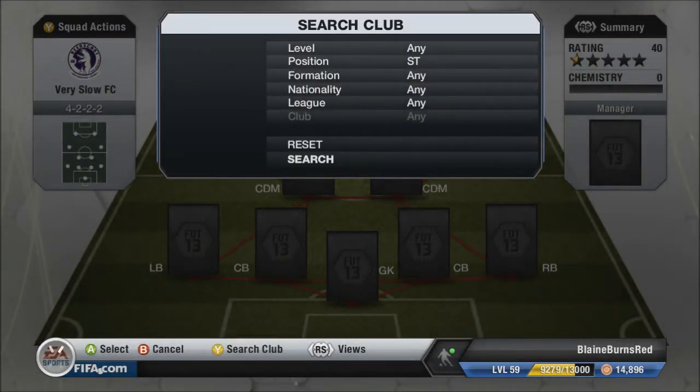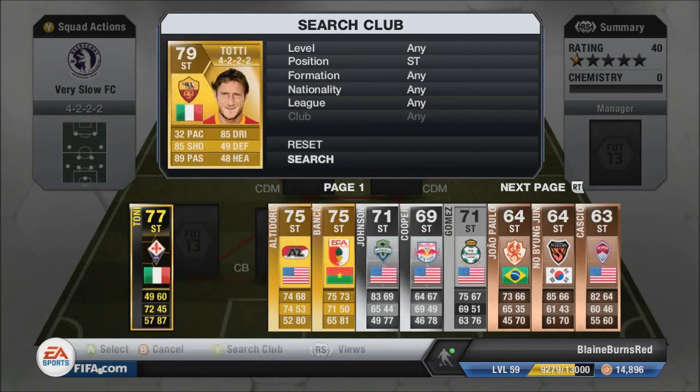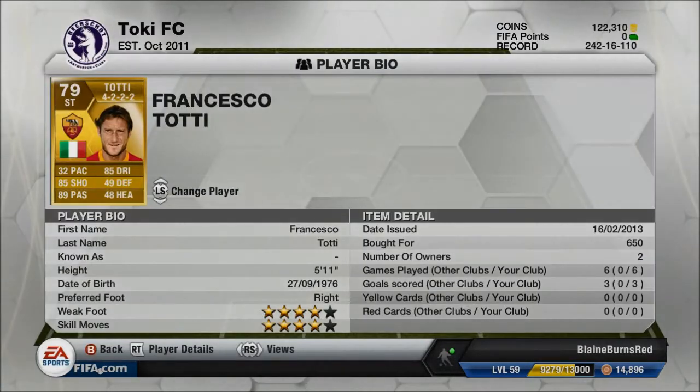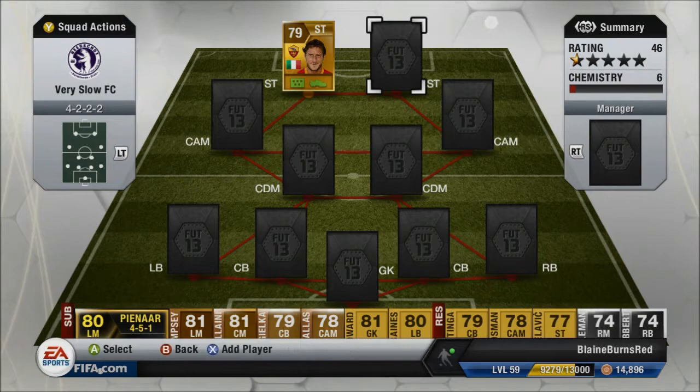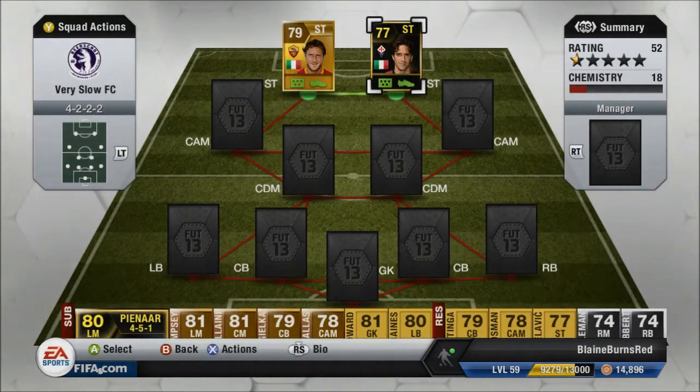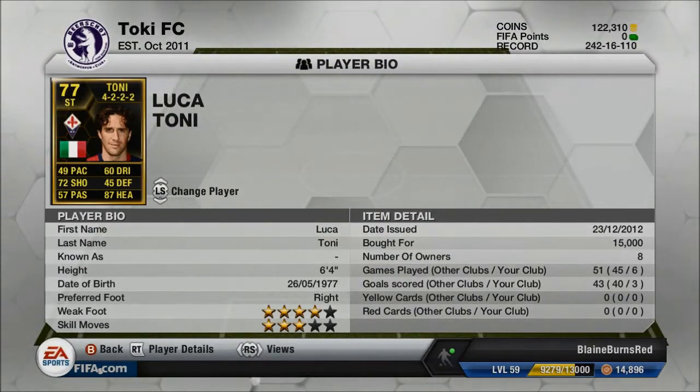Up top we have Francesco Totti of Roma — he has 32 pace, but along with that he has four-star skills, four-star weak foot, 85 shooting, 89 passing, 85 dribbling. He has something like 92 shot power and 94 finishing, so you will see in the highlights later that when he gets an open shot he tends to finish it.